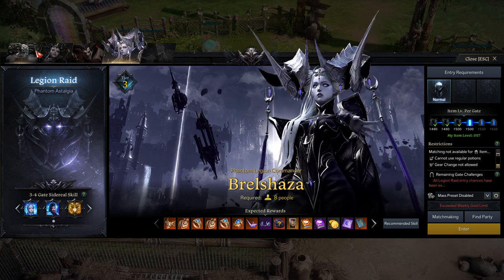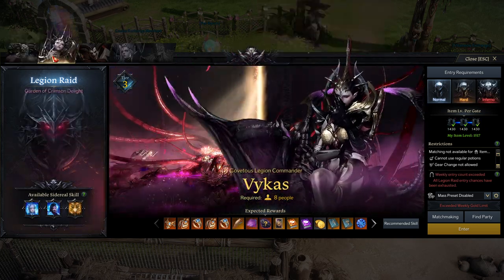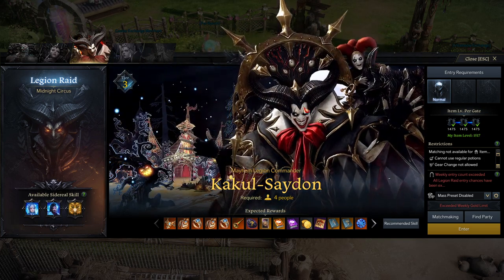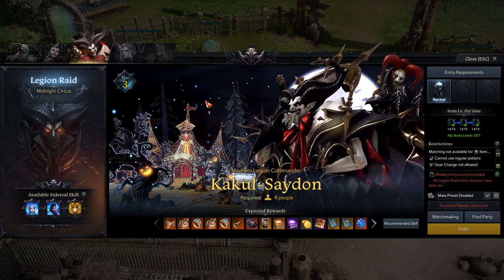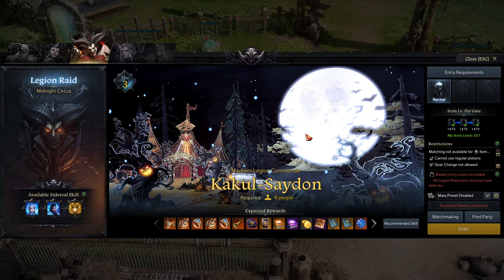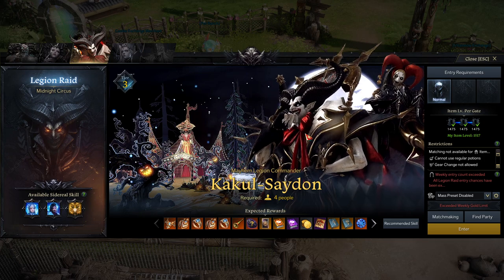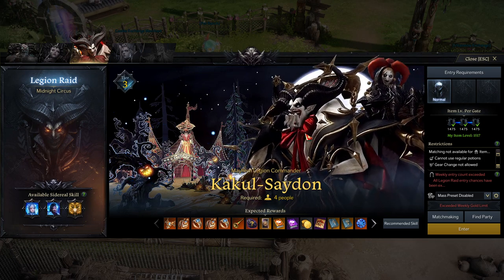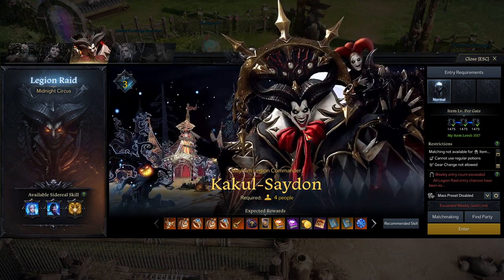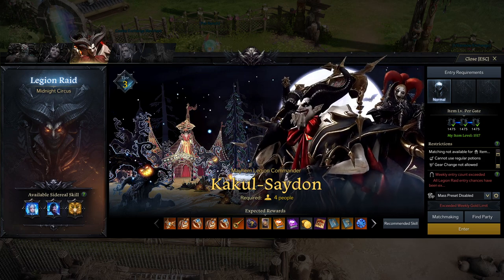There's an argument to be made for both Vaulton and Vikus, but the other legion raid I suggest you don't drop is Kakul-Saydon — Clown. The reason is that as we get more and more gear, Clown becomes faster and faster. Eventually we're going to be able to skip gates 3 and 4 super easily in pretty much any group, just because our item level is going to be so high.